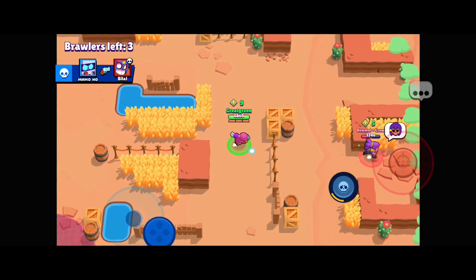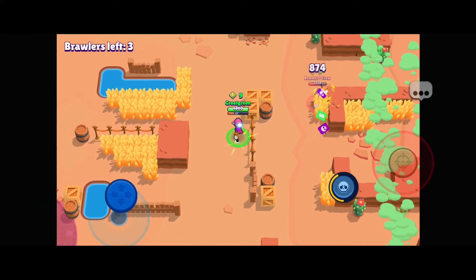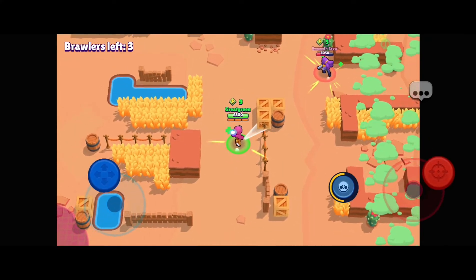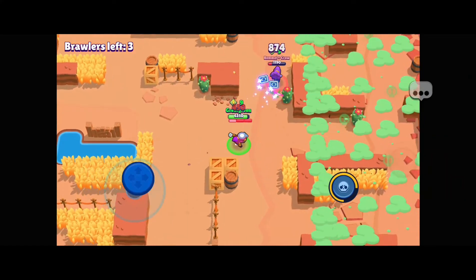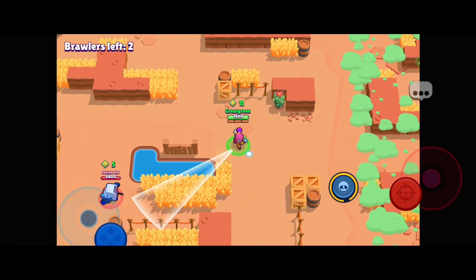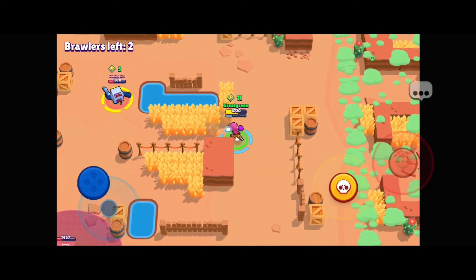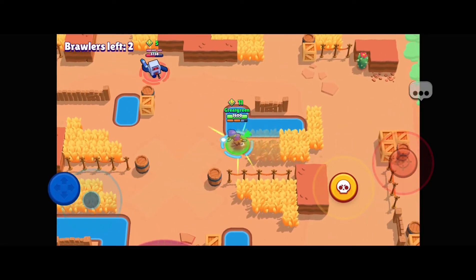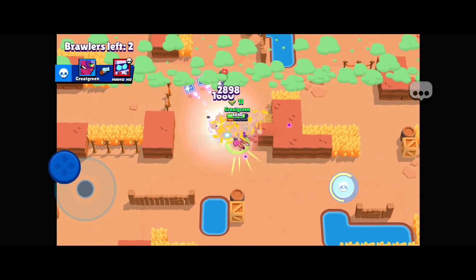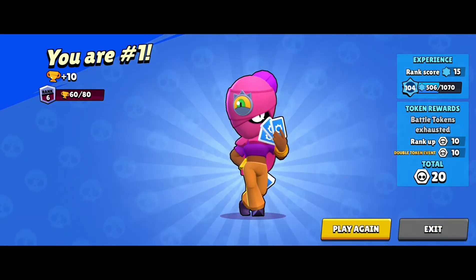You can use the super to keep your distance — eventually she will die and that way I take less damage, in case this guy had followed me. There we go, perfect — super. And then we have it, two attacks. So yeah, she is awesome.